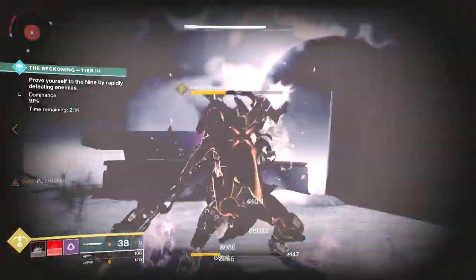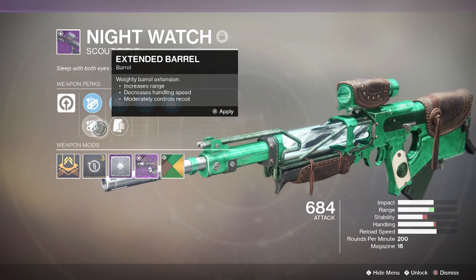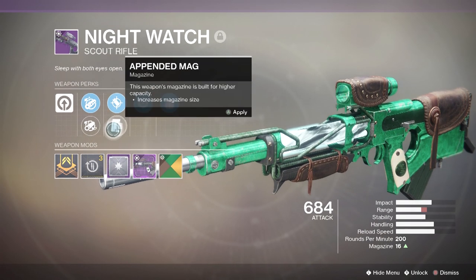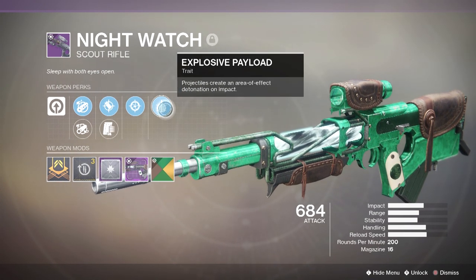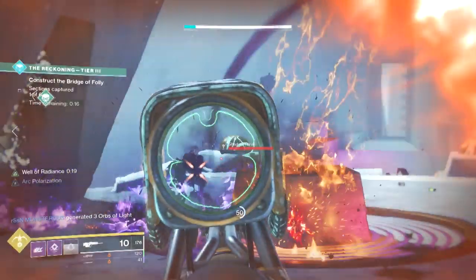Before we jump in, let's talk about my roll — the one you'll see in the background gameplay. It has Chambered Compensator, Extended Barrel, Accurized Rounds or Appended Mag. Its two main perks are Snapshot and Explosive Payload, so this is essentially a Manannan 2.0 for a 200 RPM scout.